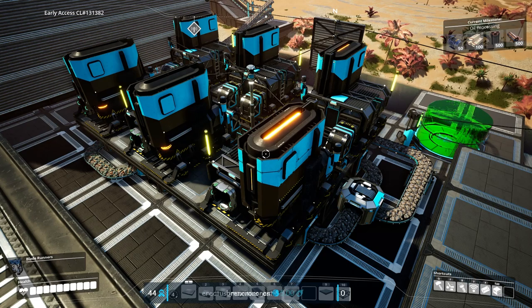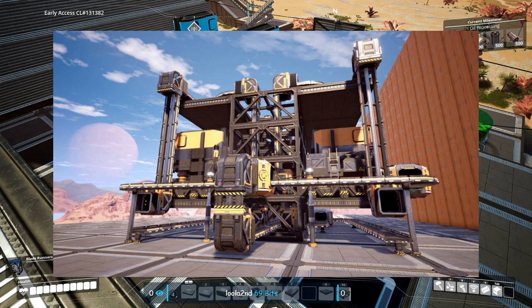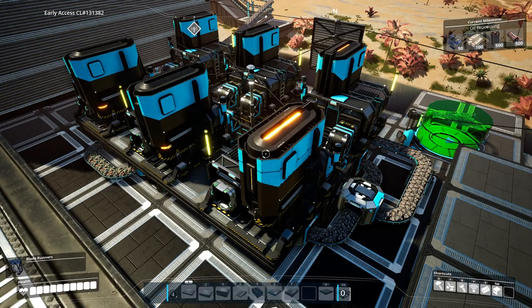If you play Satisfactory, you've no doubt run across this lovely guide by Kibitz where he shows how to build the epic steel foundry design called the steel engine. I really liked it, but I didn't want to build this structure standalone. I wanted to integrate it into my building, but the Kibitz build required one of the feed lines to come from the top, which would interfere with how I wanted the building organized.